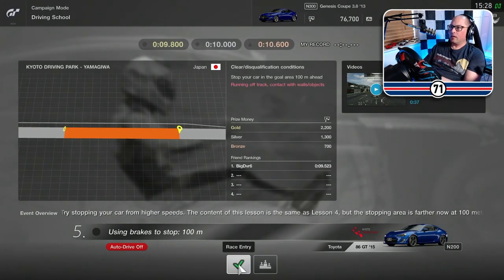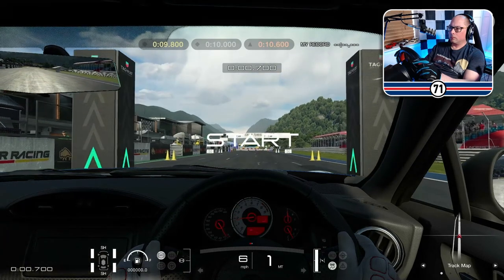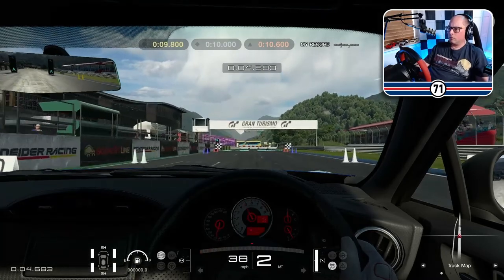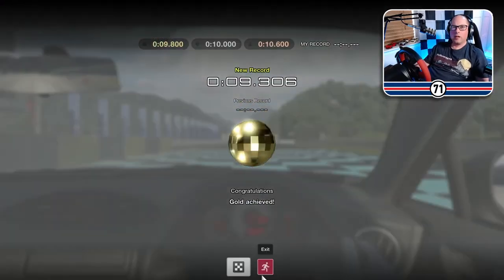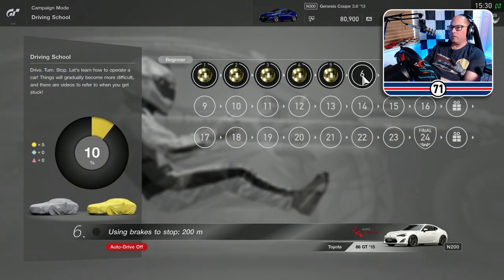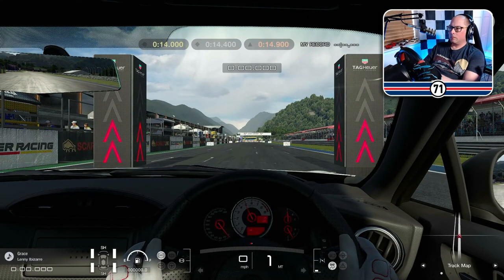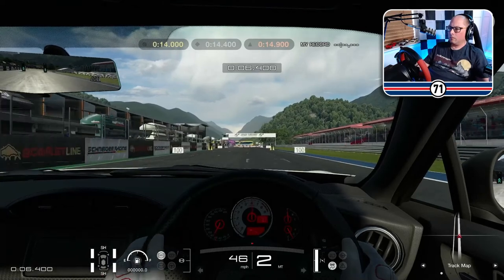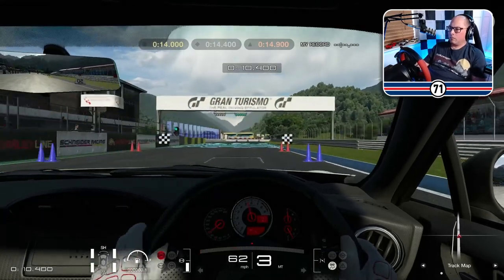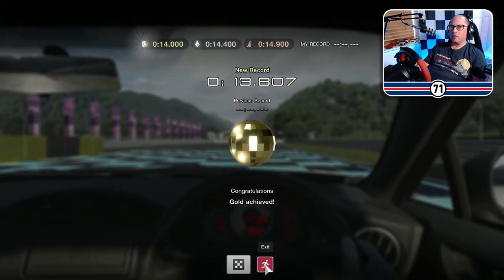Number five — stop your car in the goal area, so it's slightly further away. 9.3. There we go, that was nice and easy. Number six, it's 200 meters. 13.8 — took a little bit too long to stop, but we got the gold. Let's go again.